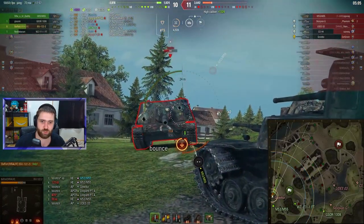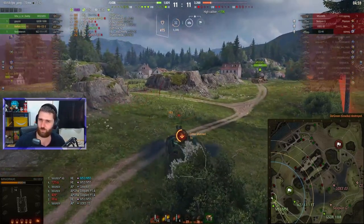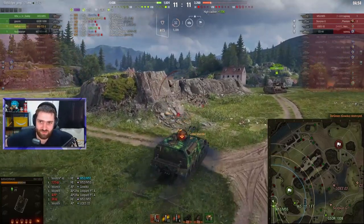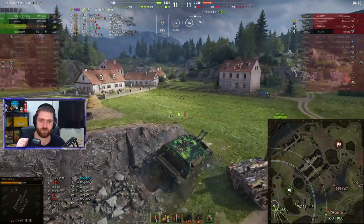Trying to double the G.W. 104 — we might be able to two-shot him if we get high rolls. Putting two into the upper weaker part, but one doesn't pen. Luckily, the one that did pen rolled a massive 168 high roll — exactly what we needed. Can we reload before the G.W. 104? We actually get hit by our own artillery and get stunned. After all that, we survived with 683 HP — lovely!